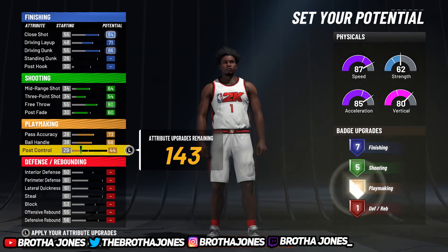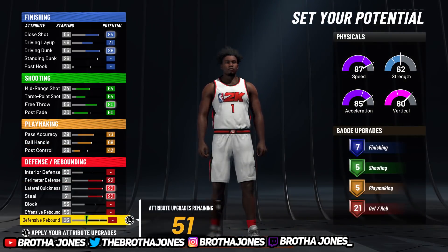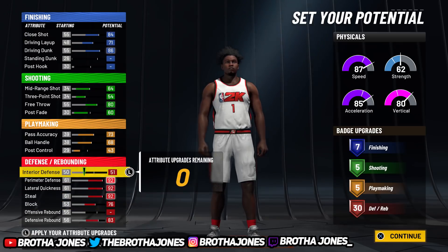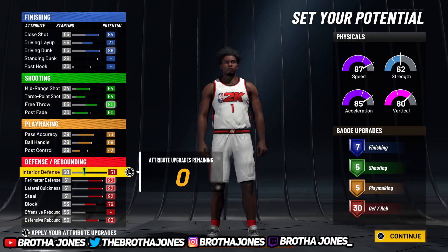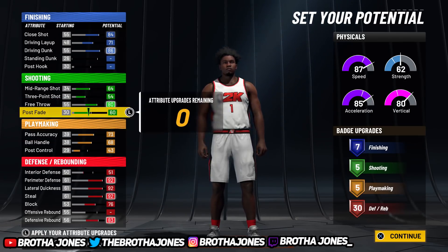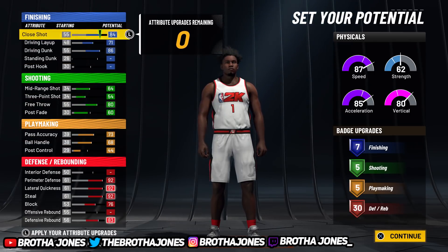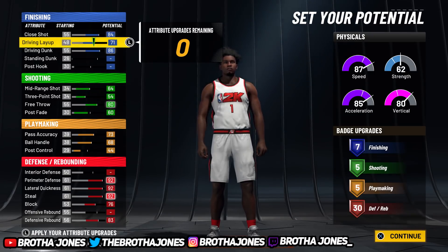We're gonna max the playmaking out — get about five, maybe more, we'll come back. Perimeter, lateral, steal, block — put the rest there. For interior defense, the badges menace, intimidator, and rim protector will counter interior defense in my opinion. So you're gonna end up doing seven, five, five, and thirty — enough finishing, shooting, and playmaking to do what you gotta do, with 30 in defense.